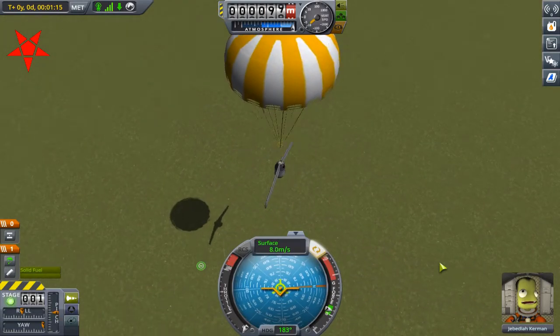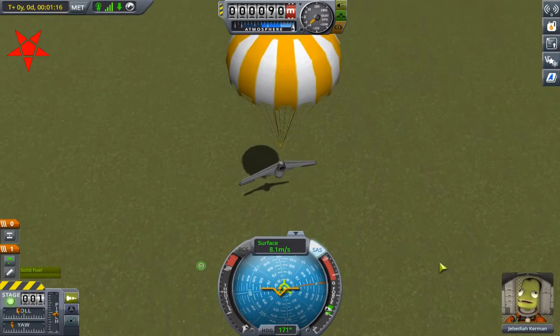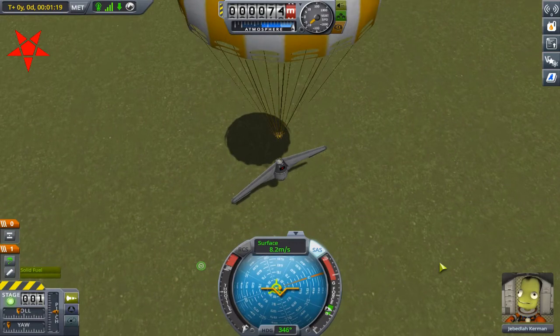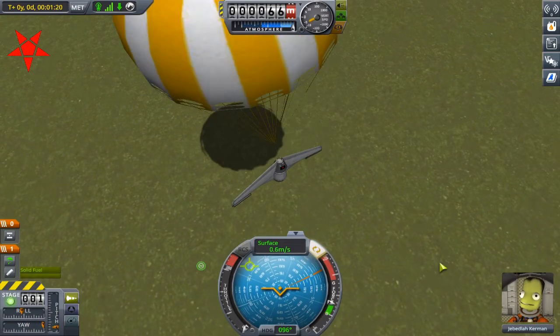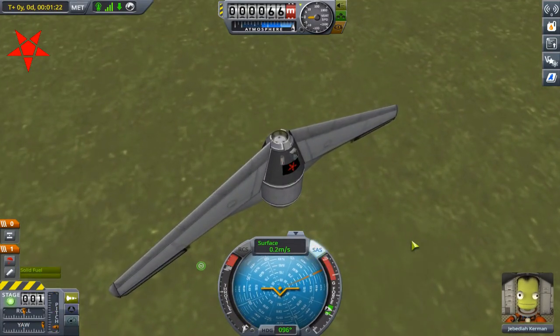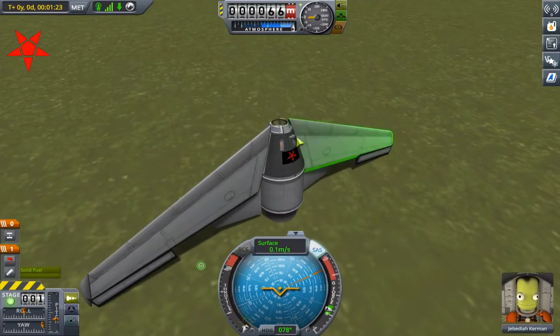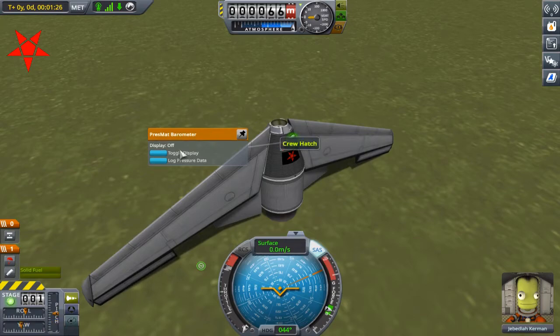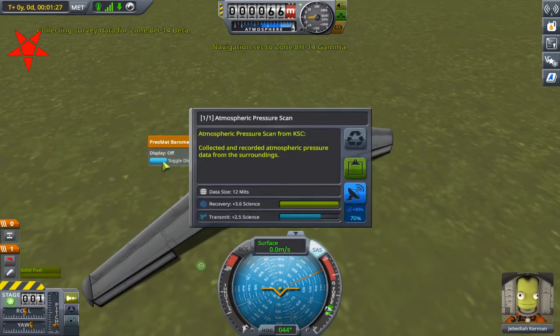And here we are, safely approaching the ground at zone AH-14 beta, about to complete a small, though hard-won contract as these things go. I didn't include a construction portion to this video, in part because the vehicle is of such a basic design. I should say, however, that I added winglets on the back to properly offset the center of lift. So there you have it — logging the data completes the contract and I didn't even have to discard any expendable boosters. Who knows, maybe I'll have enough in the bank after this contract to purchase a real runway. But that can wait. Right now I need to review how to set up integrals in cylindrical coordinates. Till next time, this is Pentagram Prime, signing off.